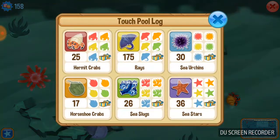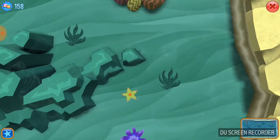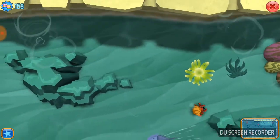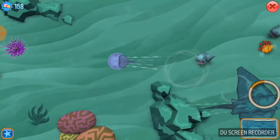First you need to earn all the presents in the hermit crab, the rays, the sea urchins, the horseshoe crabs, the sea slugs, and the sea star. Once you've got all the presents, all you need to do is catch all the rays and do not catch any other animals. And if you have enough patience, you can get rares.